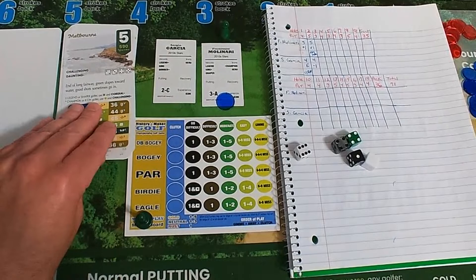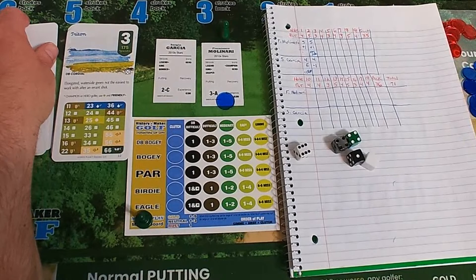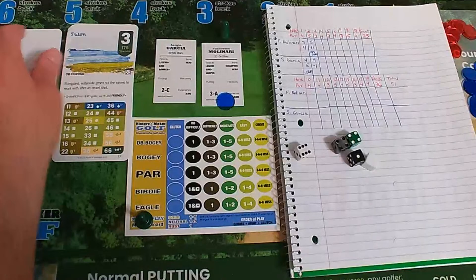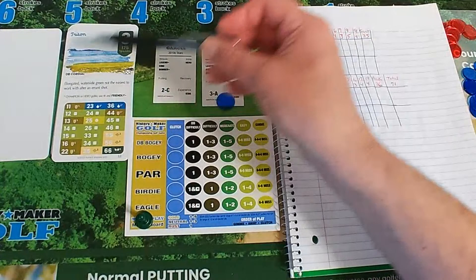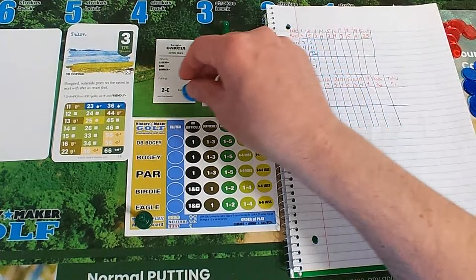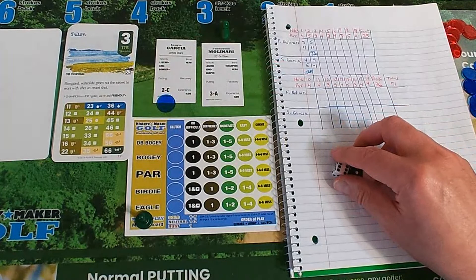We move on to hole three. Remember to check out JD the Dragon's channel if you like PlayStation action games. Richie L 1991 is here — good to see everybody. Hole three is a par three, double cordial, 175 yards. When I played golf I dreaded par threes — I never knew how to hit the ball. I liked the farther holes because the one thing I could do when I was in shape was hit it farther than guys bigger than me.